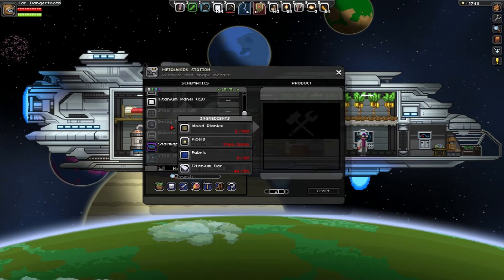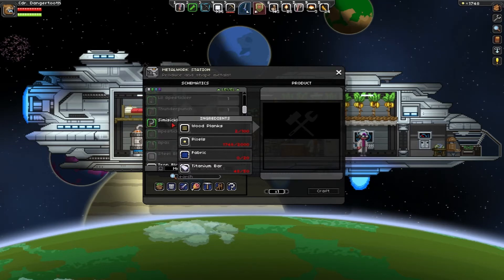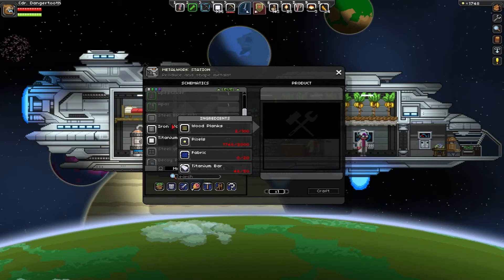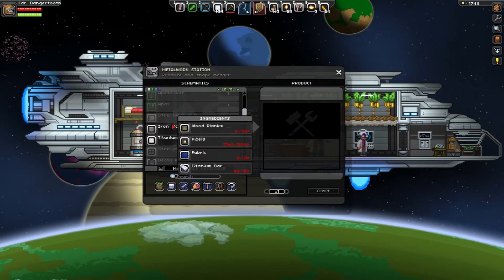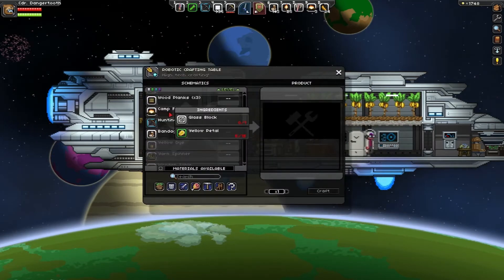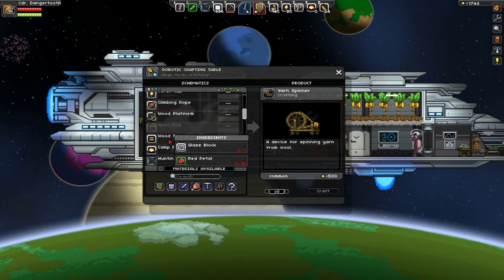So a couple things we've got to do. We need fabric, which means I need to make a loom — a yarn spinner. We need a few more pixels, so I'm not really worried about that. We've got two more titanium bars and wood planks. The loom requires 200 wood planks total.